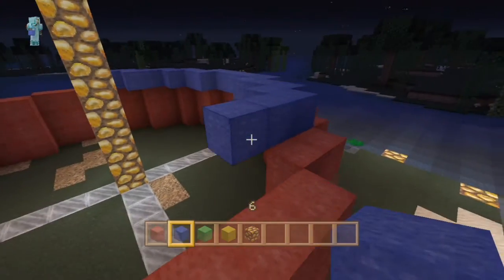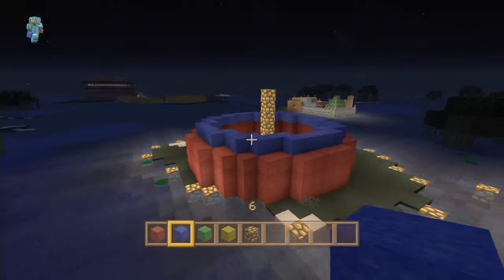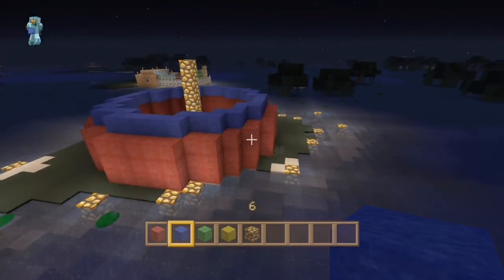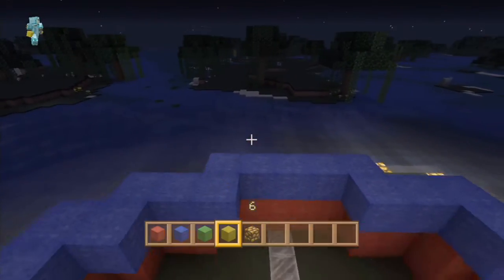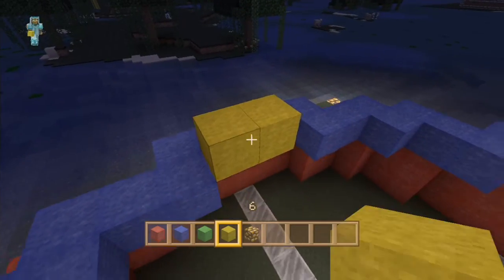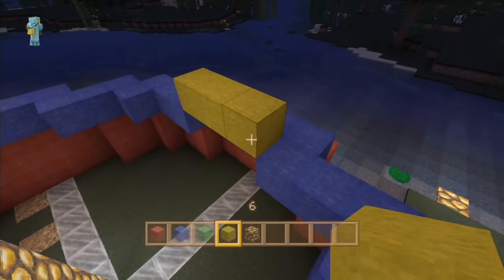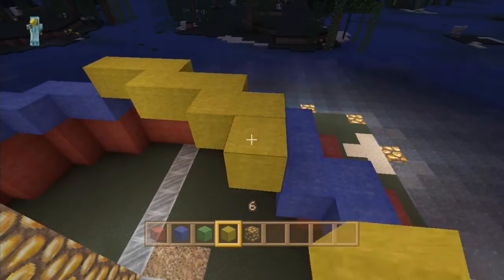You can build these out of any block you want — it's your choice, whatever you prefer. Once you've done that, here's what it's looking like so far — you can see it's starting to take shape nicely. Moving on to the next layer: same again, move to the inside track, move one up, and keep following it around. Always remember to offset those blocks as I show you.